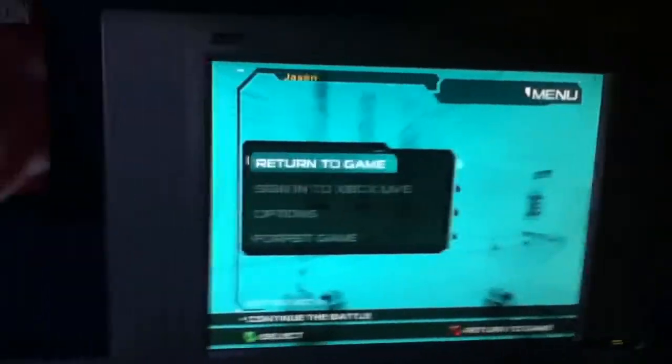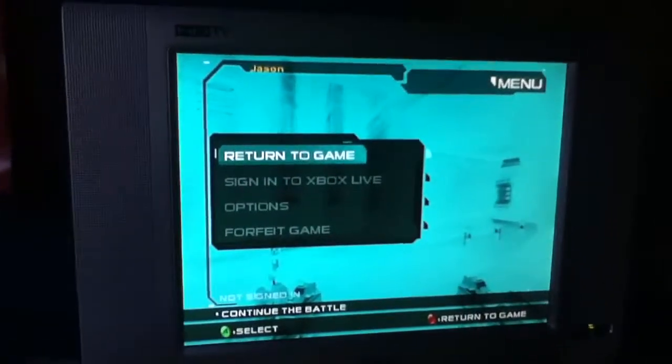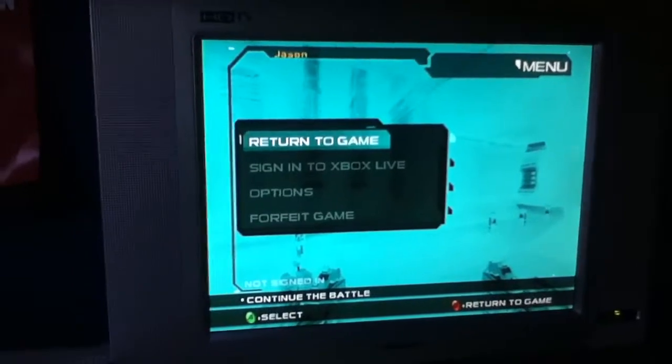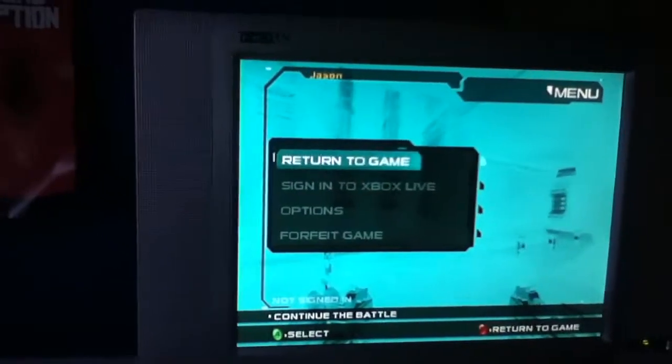This is how to get into the cheat menu on Unreal Championship 2. I'm doing this on the 360. On the Xbox it's pretty much the same except you use the white and black buttons instead.